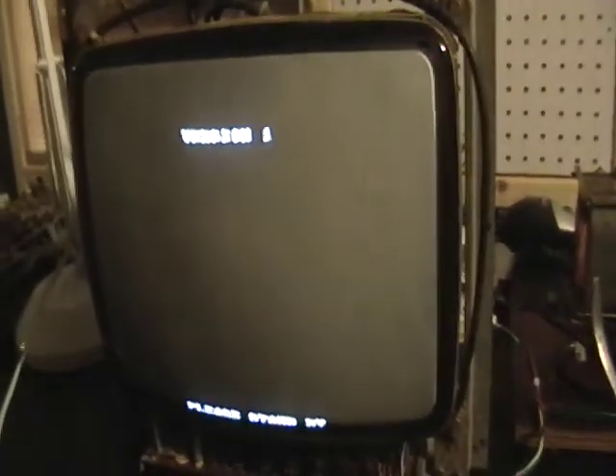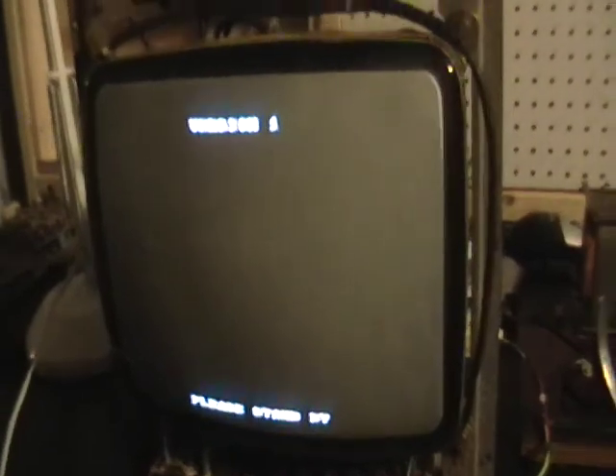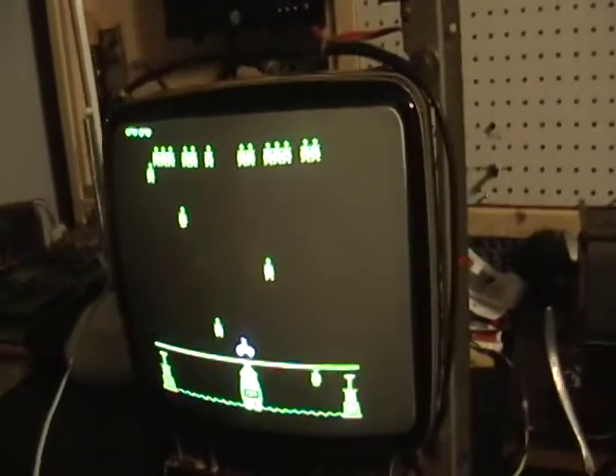Obviously, I've still got sync issues. I still haven't narrowed down what I'm doing wrong. This little breakout box I made for the video connections here, shorting out both vertical and horizontal sync, seems to greatly improve things — even though the monitor itself has separate horizontal and vertical inputs. But it actually shows something now.